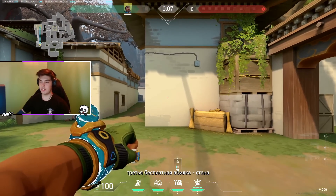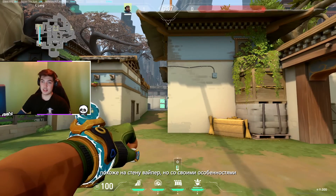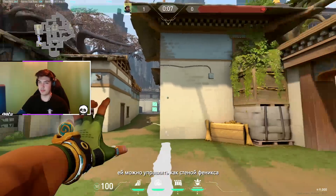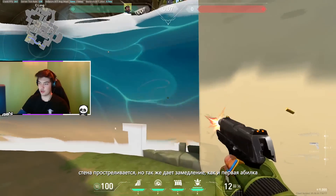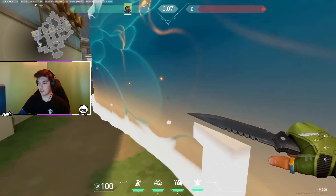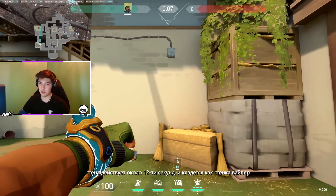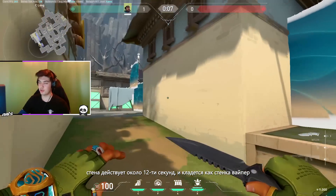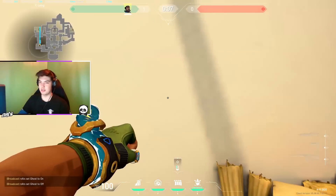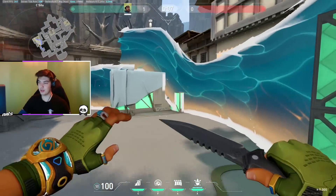After that we have the third ability, which is a recovering wall — 40 seconds to recover. It looks like the same as a Viper Wall but a bit not as huge. We can also move it like a Phoenix Wall, as you can see. We can shoot through that wall but we're getting the same slowing effect like the first ability. The first ability also slows you when you shoot through it. This wall stays for 12 seconds. You can just throw it and it goes through walls and is placed like a Viper Wall, staying for 12 seconds. And you can move it as you want.